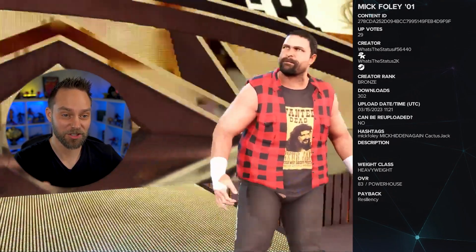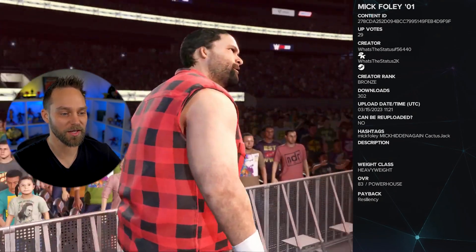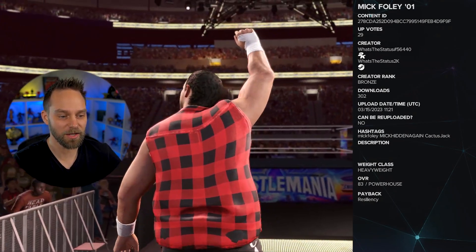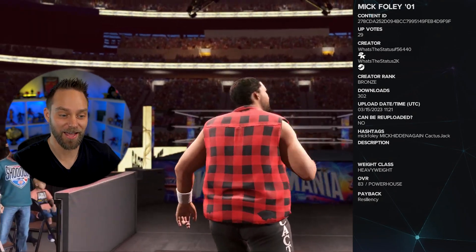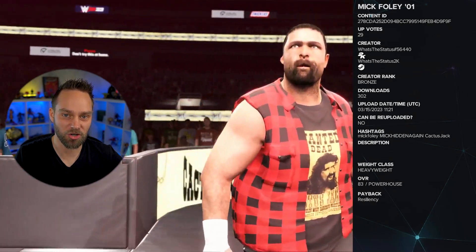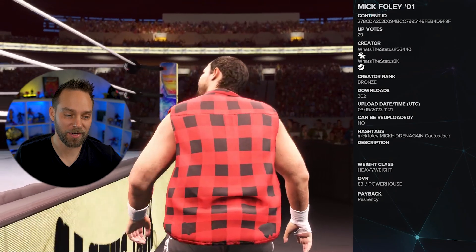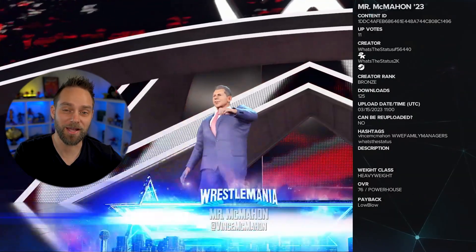The next one is really exciting because this character should be playable in the game and he's not — we're talking about 2001 Mick Foley, General Manager. The hashtags are 'Mick Foley,' 'Mick Hidden,' and 'Cactus Jack.' Well done, Status — this gives you the Cactus Jack titantrons, Cactus Jack commentary, and the ring announcer does say Mick.